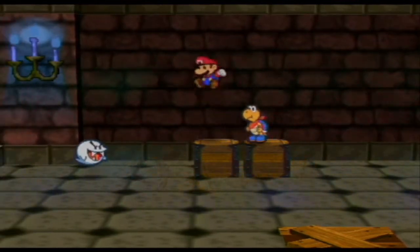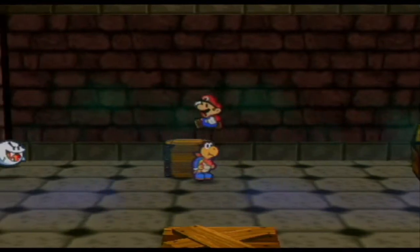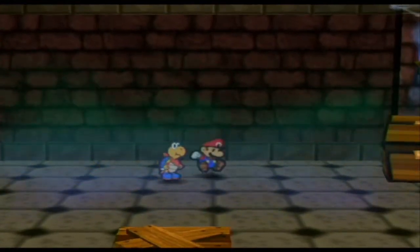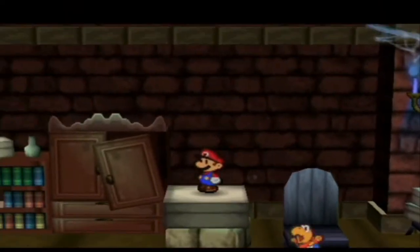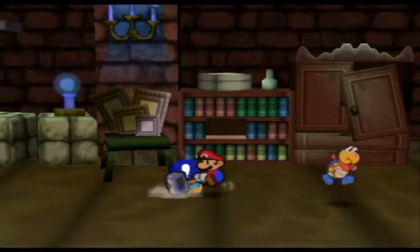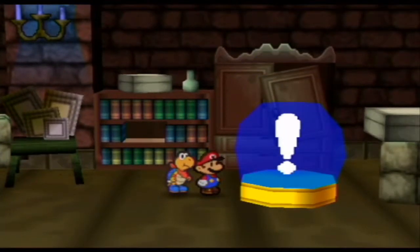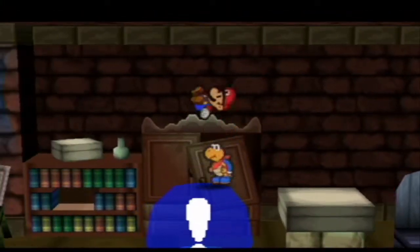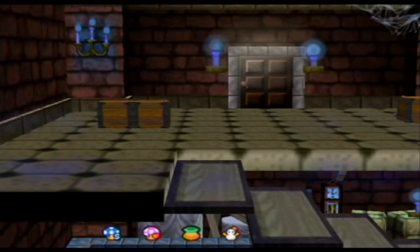With that spin jump power-up, we can now jump in the air, press A, A, and then A again in the air, and do this little spin jump. With this, we can jump and smash into things. This would be a really good power-up so far, because it balances out with the hammer. The hammer has a base attack of four, and now our jump attack's going to have two bases of two, which is gonna be awesome.